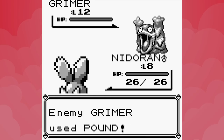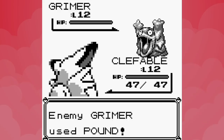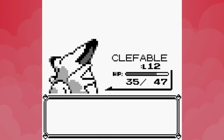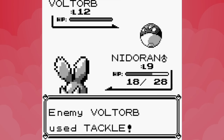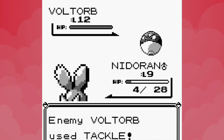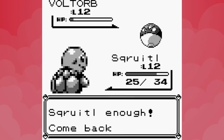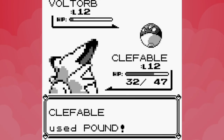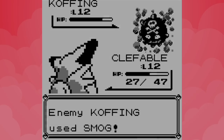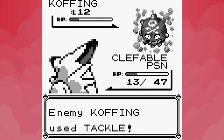Clefable isn't exactly the strongest fully evolved Pokemon, but for this point in the game it should give us a big advantage. We start the Super Nerd battle by softening up Grimer with Nidoran's Leer and then switch in Clefable. Thanks to Grimer's overuse of Disable we're forced to switch in and out, but Pound eventually gets us past the Poison type. When Voltorb joins the battle we go back to Nidoran and use Leer until it can leer no more, falling to a Voltorb Tackle. Clefable returns and two strikes of Pound take the Super Nerd down to one Pokemon. With no Leer left against Koffing it all comes down to Clefable's Pound — it comes down to the wire with Clefable poisoned and low on health, but the Fairy Pokemon picks up the win.